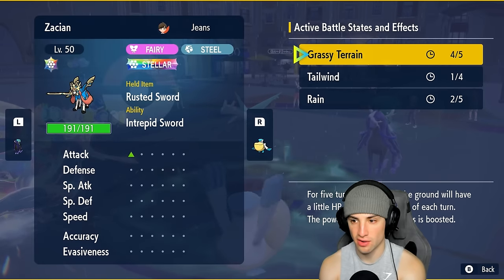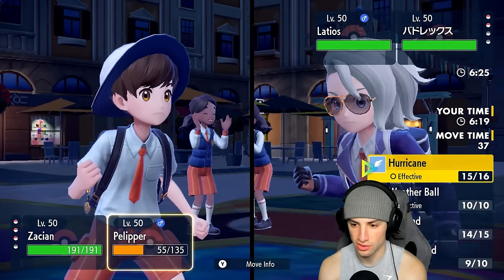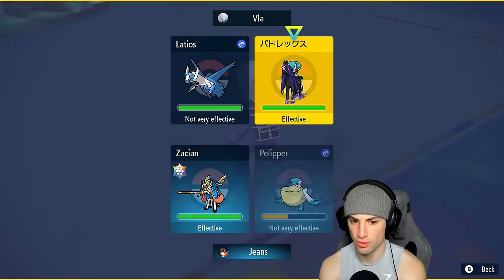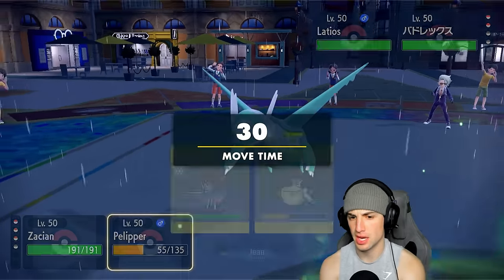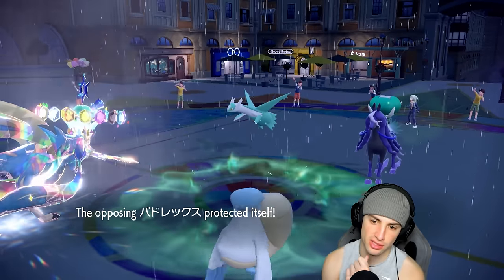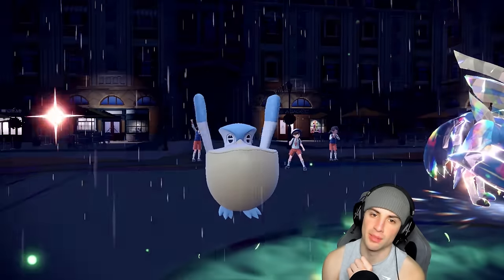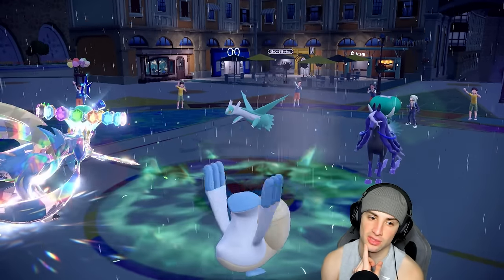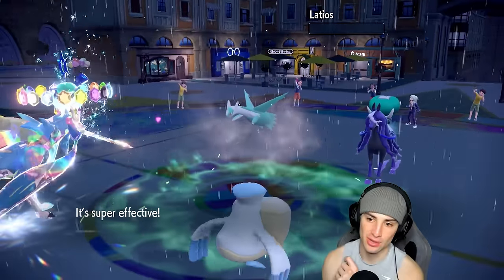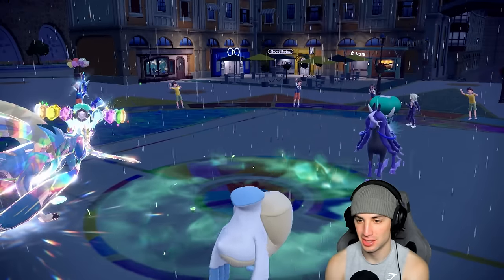We have two turns left in rain. Going Play Rough to finish off Latios, using Wide Guard to protect against Icy Wind and Shadow Rider's moves. Play Rough finishes off Latios - Zacian coming in hot here in match number one. Another KO - Rillaboom gone, Latios gone. Now we're sitting here with Shadow Rider Calyrex remaining.